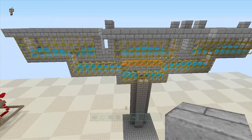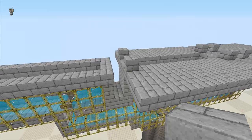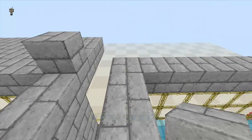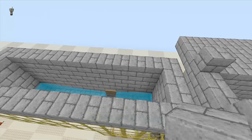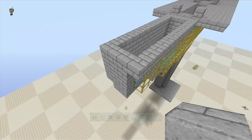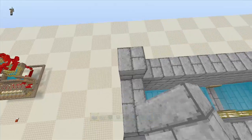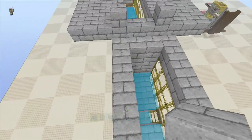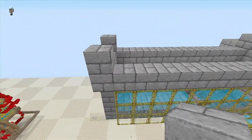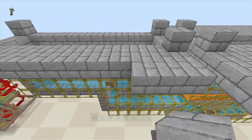Now we're going to start working on the actual cells where the mobs will spawn in. This is your fifth block — you're going to want to build a rectangular shape of the same size as your whole build so far. Once that's done, put a block on each corner — this is where your tripwire is going to be connected with the hooks.